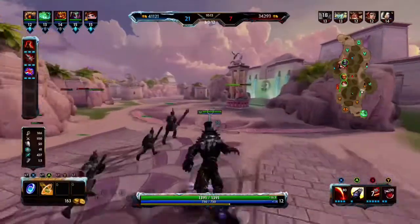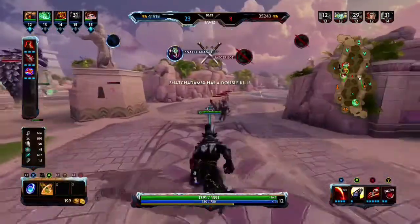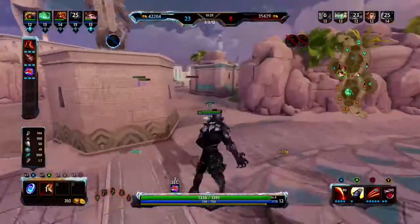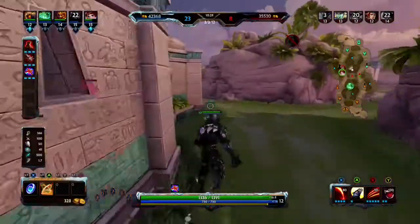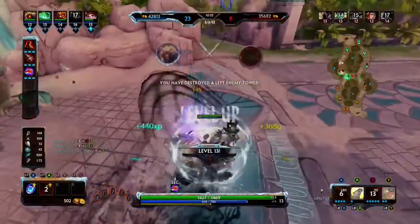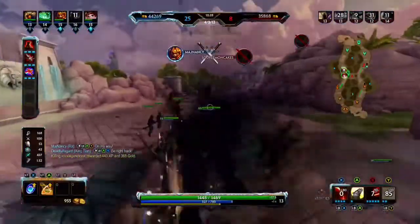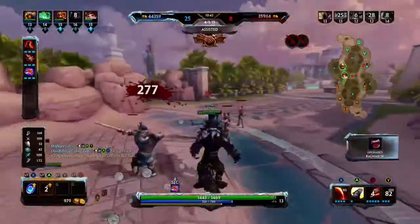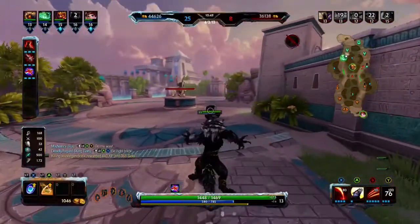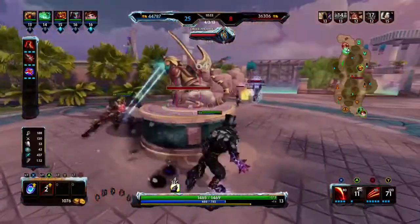Now that we've got the build out of the way, let's talk about his abilities for a few moments. His passive says that he will stack ruins each time you hit an enemy minion, god, or buff camp in general. At five stacks, all of Fenrir's abilities have extra benefits and the ruins are consumed. Also, if you kill an enemy god, the ruins go back to full stacks. Now that used to be the case, but they recently made some changes to Fenrir — his second ability no longer consumes your ruins and does nothing else special. I just think they need to reword his passive a little bit.